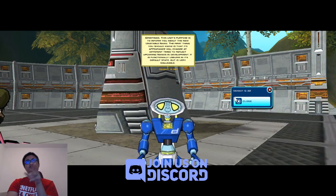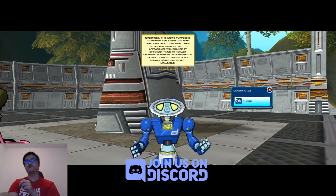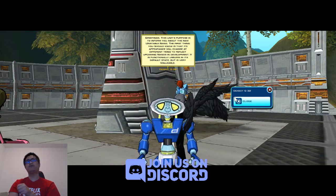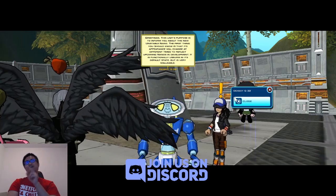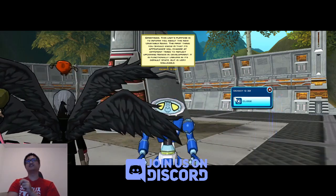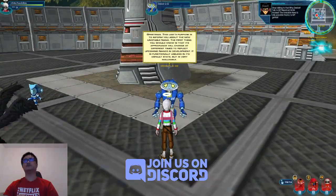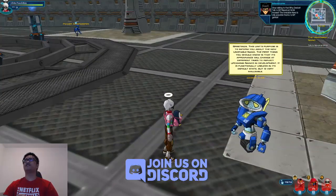Greetings. This unit's purpose is to inform you about the new unstable nano. The first thing you should know is that its appearance will change at different times to reflect upcoming nanos in development. Will that be Larry 3000? It is functionally useless in its default state, but is very malleable. But that's okay. Stop talking to that filthy DexBot.